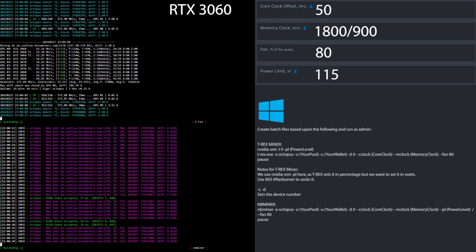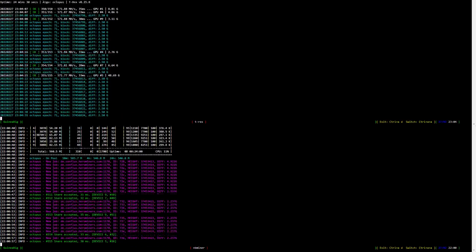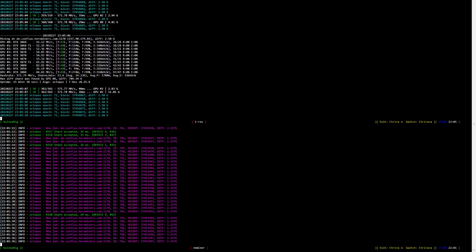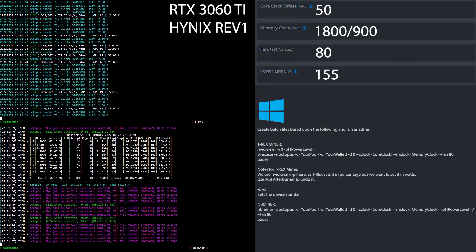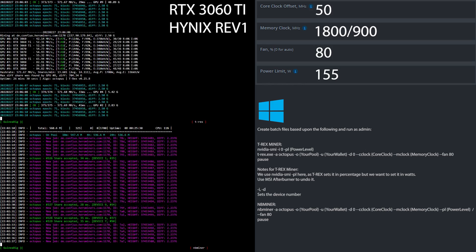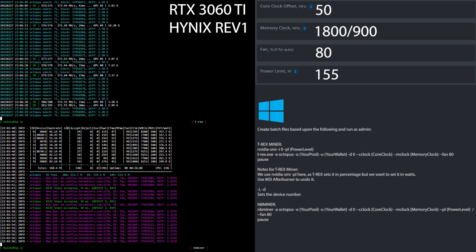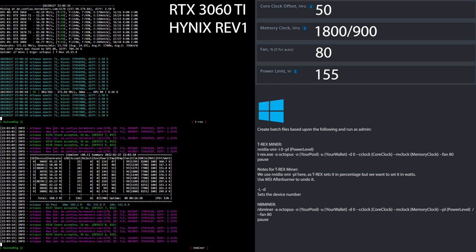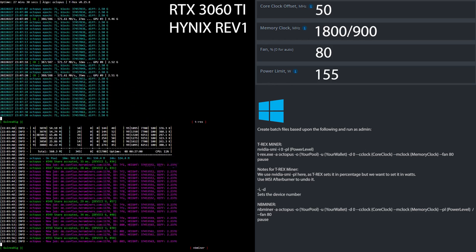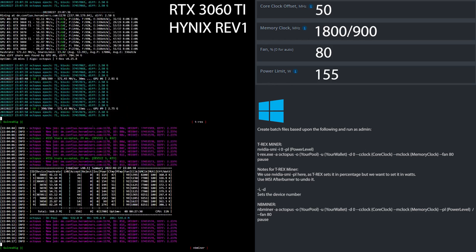Let's have a look at the overclock settings for the RTX 3060 Ti, Hynix memory revision 1, mining Conflux Network. I set the core clock offset to 50, the memory to 1800 in HiveOS, 900 in Windows, the fan speed to 80% and the power limit to 155 watts. If you are using Windows, simply create batch files based upon what you see here.